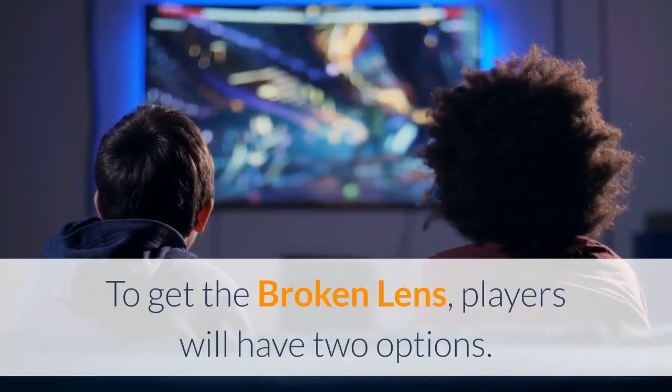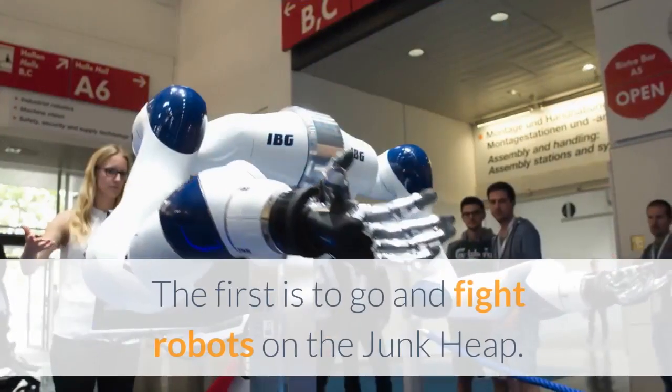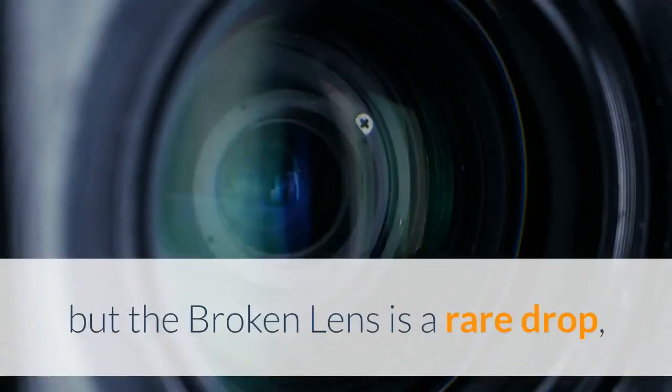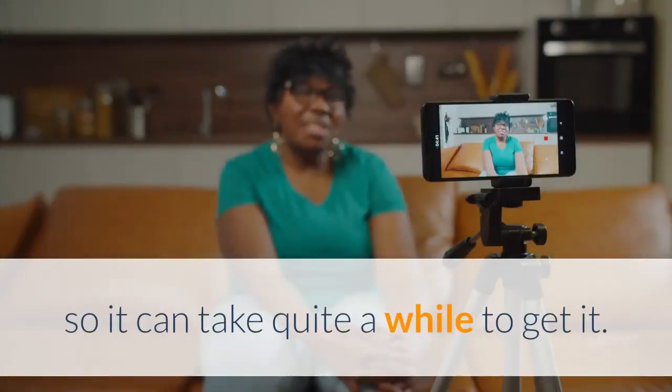To get the Broken Lens, players will have two options. The first is to go and fight robots on the Junk Heap. They are a very common enemy in this area, but the Broken Lens is a rare drop, so it can take quite a while to get it.